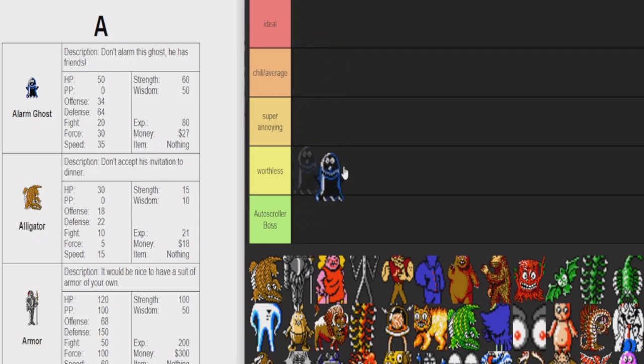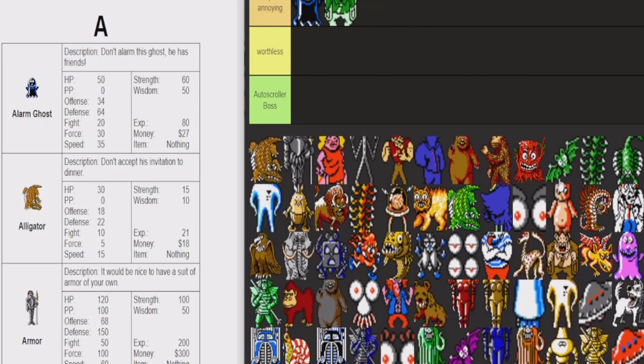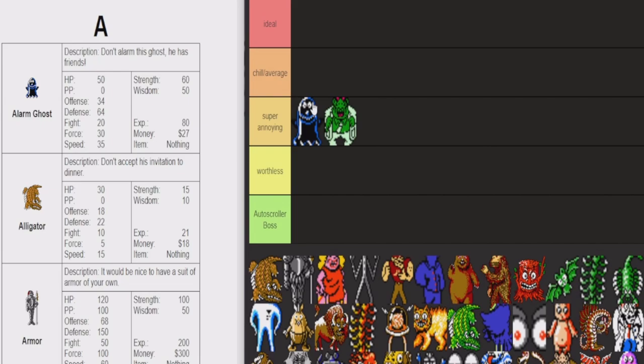Let's start off with the Alarm Ghost. These guys are super freaking annoying. Don't alarm the ghost — he has friends. No shit he has friends. When this guy spawns, I'm pretty sure you can only fight him in the ghost house where the fourth melody is. He always spawns in the center of the battlefield and brings in a bunch of dudes — I think a biobat or something. Just so annoying. You want to kill him instantly, like turn one, snipe him. Because if he calls his friends, it's so annoying.